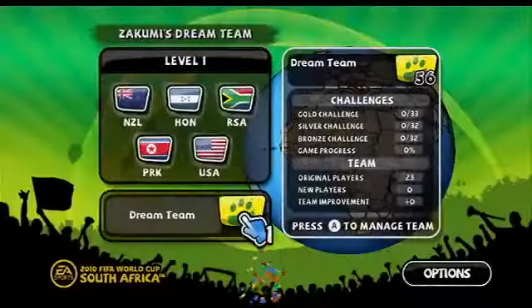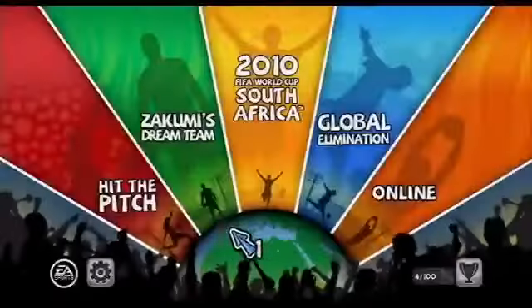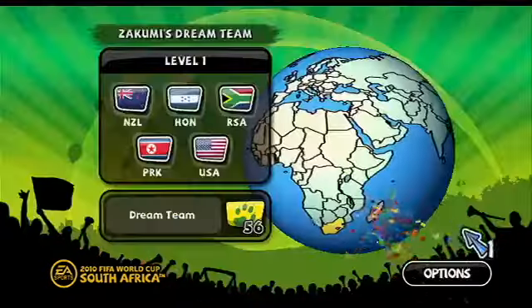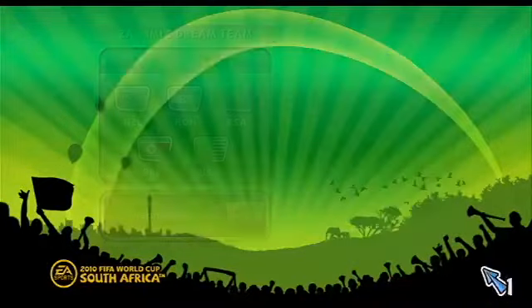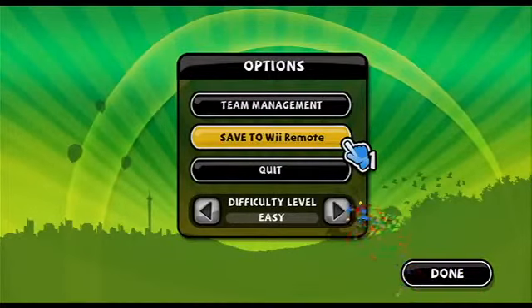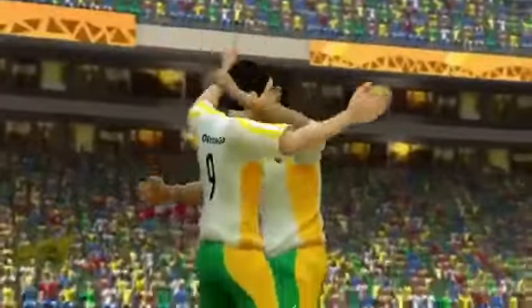You can manage your current squad by clicking on your team logo on the main hub. Not only can you use your Zukumi team in most other game modes, you can even export your team to your Wii remote and bring it to your friend's house to see whose dream team is really the best in town. Now let's get started building your dream team.